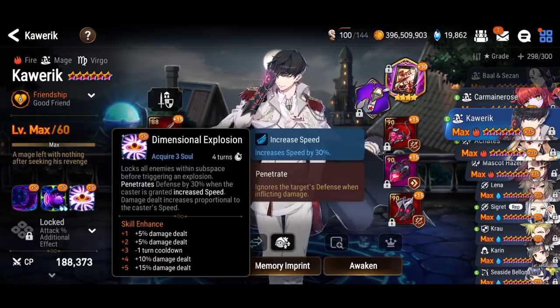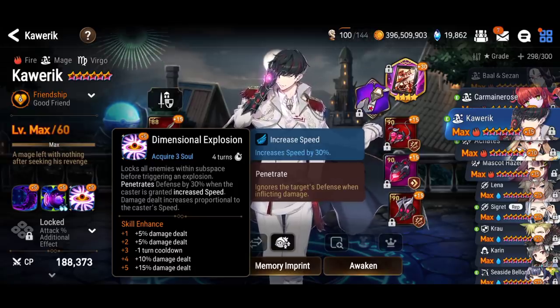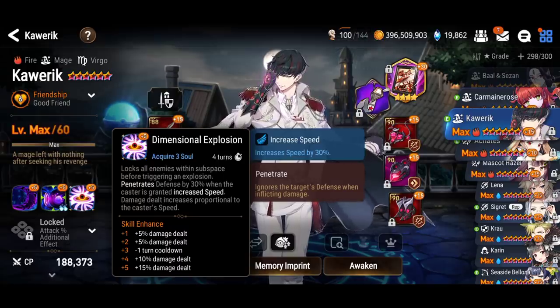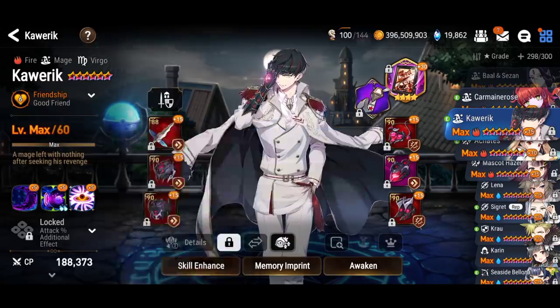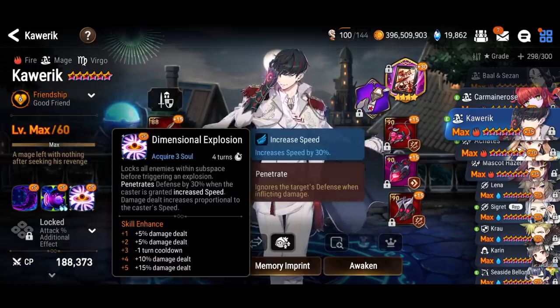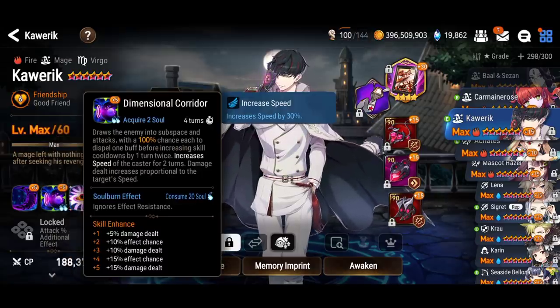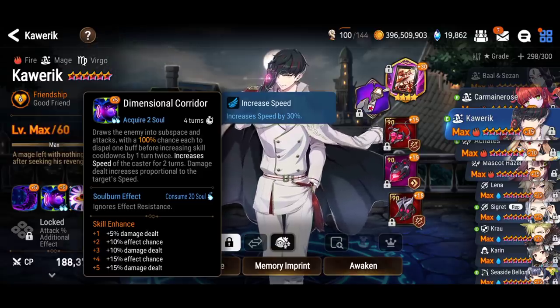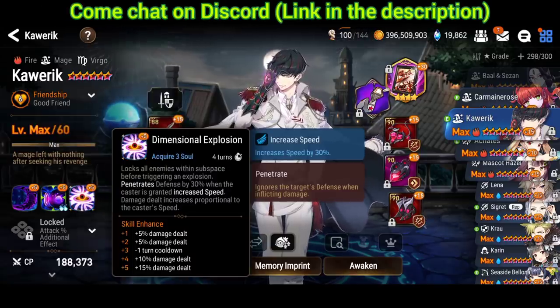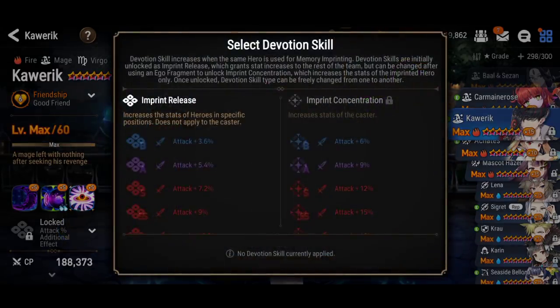We're going to be cleaving with him using Skill 3. If someone survives, we're going to use Skill 2 for the big single target damage — this penetrates defense by 30%, but you need a speed buff. I'm using Sinful Angelica for speed buff. You could also use Yuna or a Rose + attack buffer like Rose Knight. Skill 1 has silence for one turn, very powerful. Damage dealt increases proportional to the target's speed on Skill 1, but for Skills 2 and 3 it's based on the caster's speed, so extra damage if you can boost his speed.